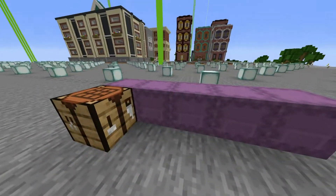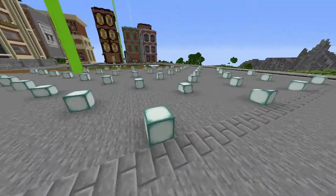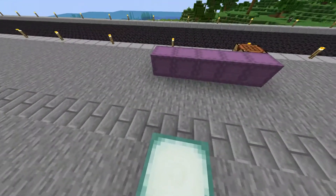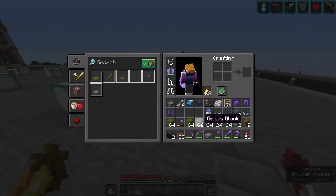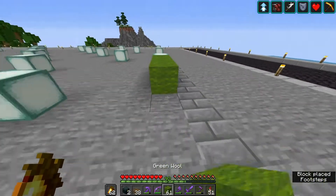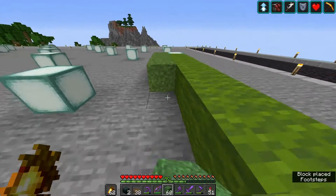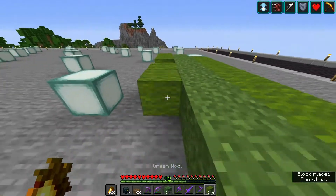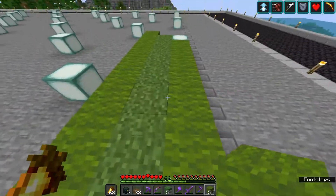I've prepared some shulker boxes for some things that we are going to use - this is just the bare bones stuff that we're going to need. I've laid out this field of sea lanterns here which is going to provide the lighting, all hidden of course, because we are going to start off by laying down some of this. On the area that the sea lanterns are on we're going to chuck green wool or green carpet, and then on these areas we're going to have grass.